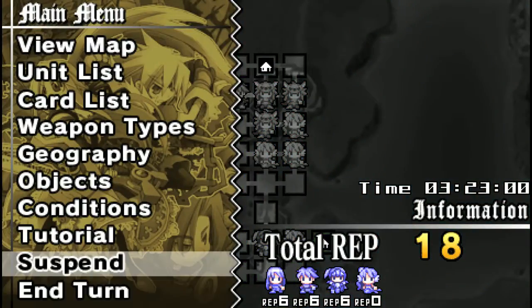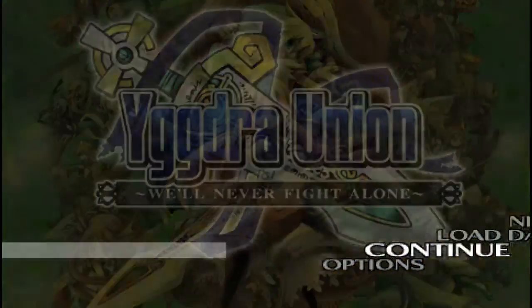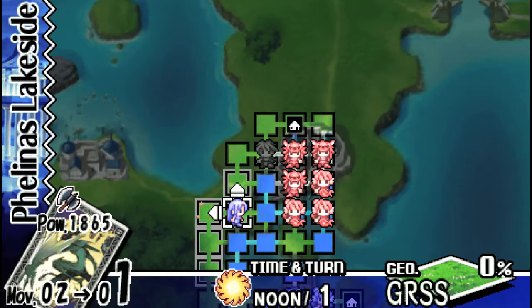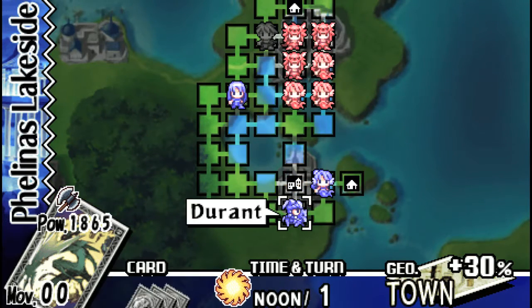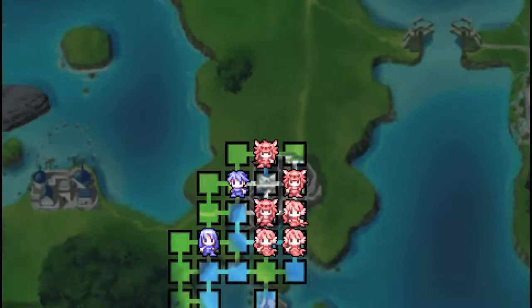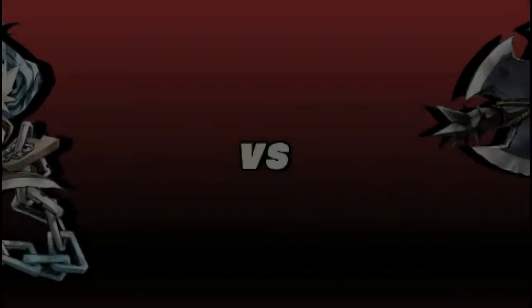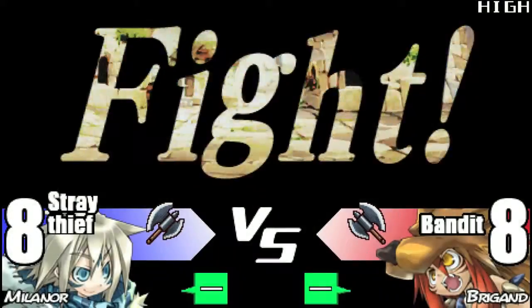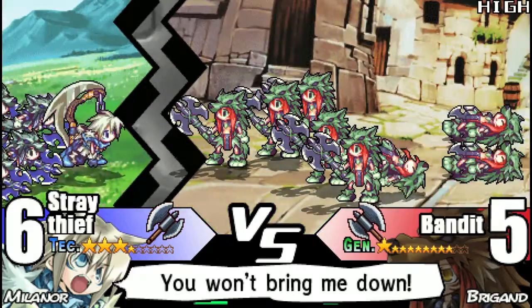I'm going to go ahead and suspend. This next part is going to be kind of important that everything goes okay, so we'll see what happens. I'm going to move Yggdra out of the way because I don't want her to get in the way of that fight. That village is going to go down — we can't do anything about that, but we don't really get anything for saving it either.